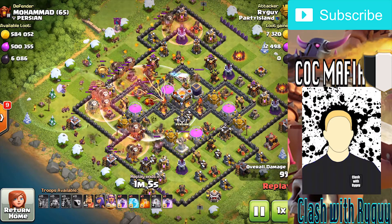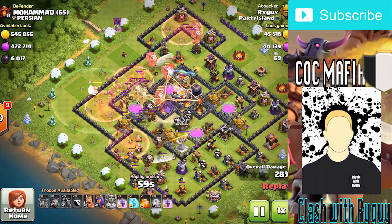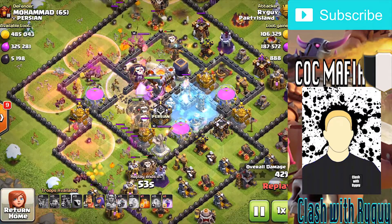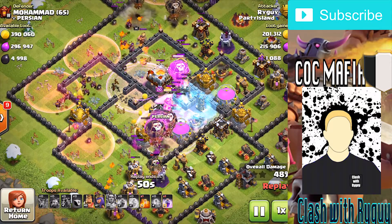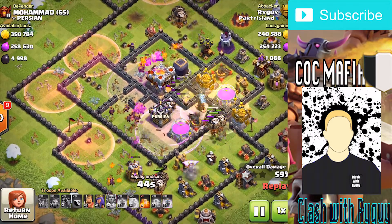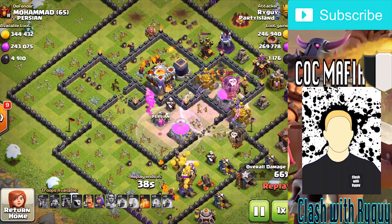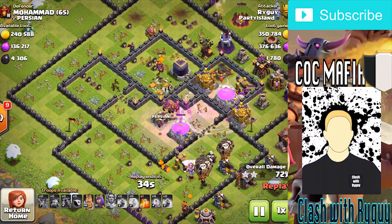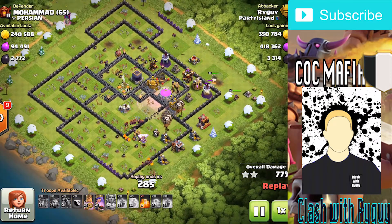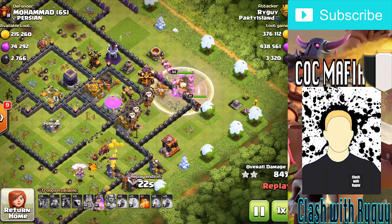Drop the Grand Warden afterwards along with the minions to support those balloons, and dropped all my haste spells to get the balloons into the core faster. Dropped the warden ability - not the best placement because I didn't hit all those balloons, but it worked out fine. Dropped another rage here along the core. There's plenty of rages in this attack so I don't have to be too cautious about usage. Only one freeze spell because there are two inferno towers, but the Grand Warden ability supports the balloons through the first one while the freeze handles the second.